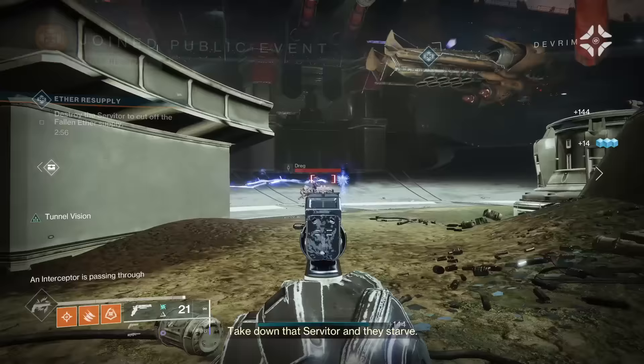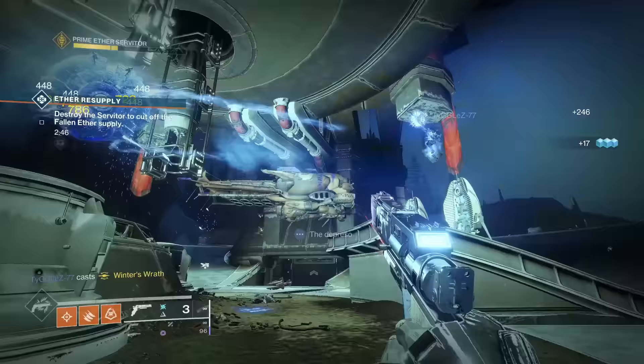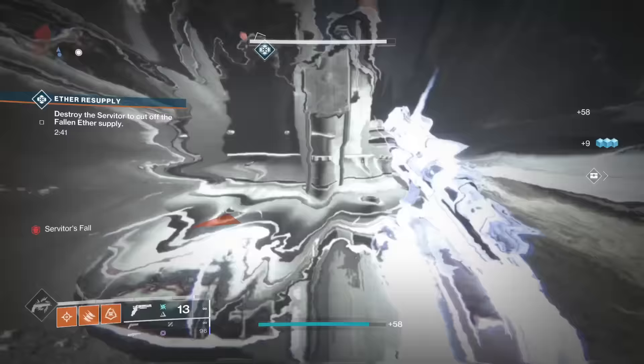Trespasser's catalyst adds Tunnel Vision as an extra perk. I do not rate Tunnel Vision — I think Tunnel Vision is one of the most useless perks in the entire game. Because of that, I'm going to be rating Trespasser in D tier.